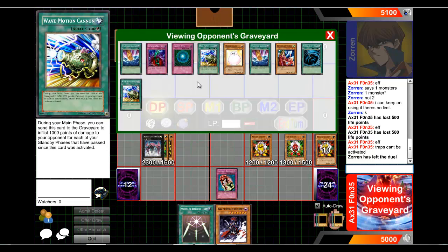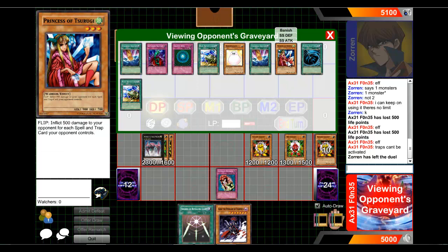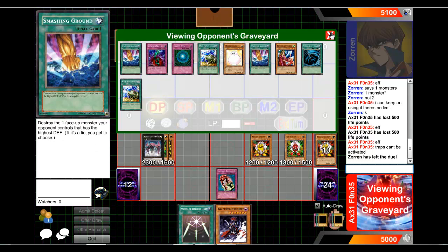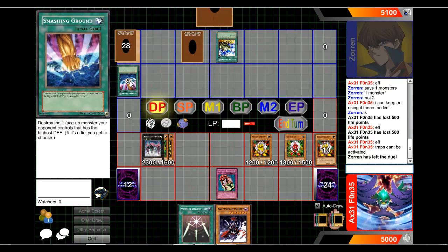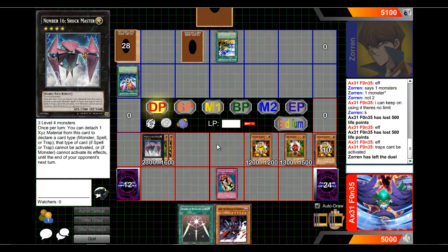So this was a burn deck. He had Gravity Bind — that's a decent card — but my Black Rose Dragon kind of screwed him over. Two wave motion cannons, well, three. That's a lot, considering MST could just destroy it so easily. Princess of Tsurugi — that's a really good card to have in a burn deck. And a Marshmallow, of course — any burn deck could find that useful. Plus Bottomless and Smashing Ground. My Black Rose Dragon spelled defeat for him. I think I won because of the Black Rose Dragon; without it I would have had more difficulty, considering he had a Gravity Bind and a Bottomless Trap Hole. The Shock Master was the final straw. I'm Axle Phones, signing out.